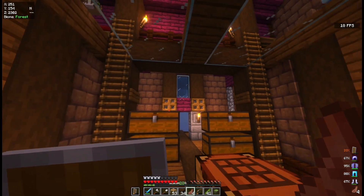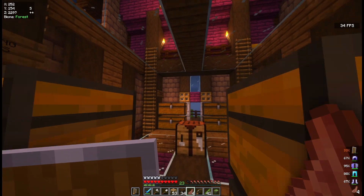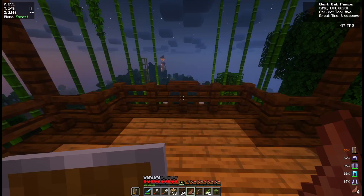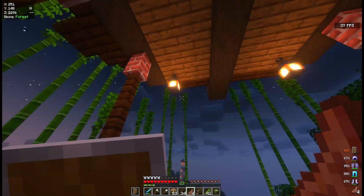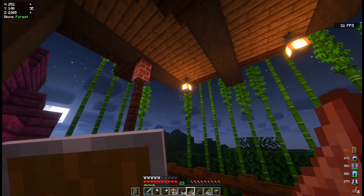These redstone lamps are powered by daylight sensors. They turn on when it's nighttime, which it is right now, and turn off during the day — like solar panels. It's kind of like reusable energy. There are also these additional lamps here, which are a nice detail as well.